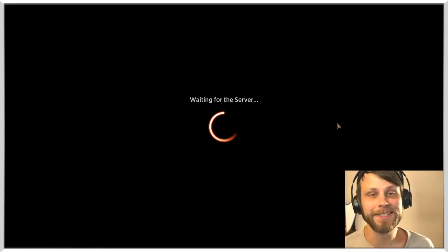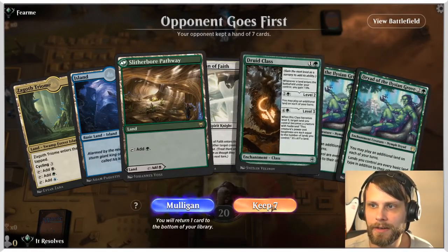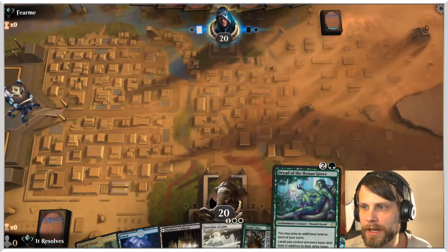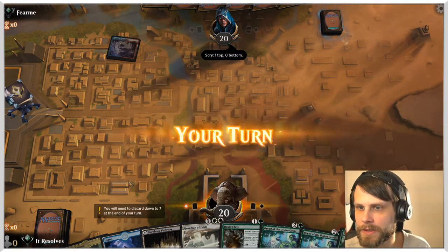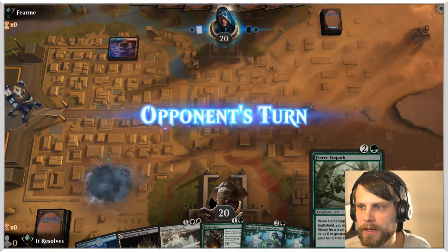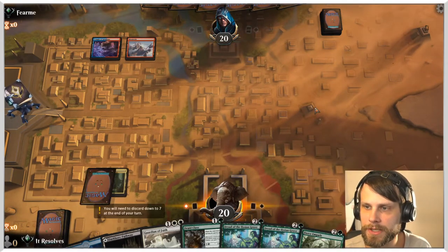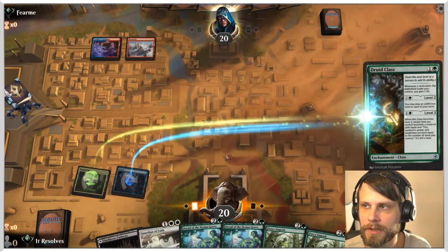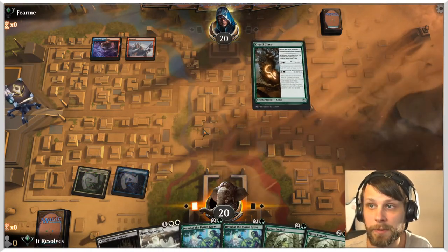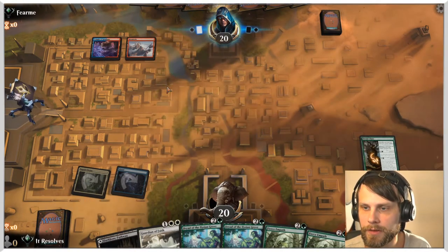Let's go to game three — our third and final game. This is a pretty easy keep: we've got a turn-two Druid Class, Dryad, Guardian — that seems pretty good. Fierce Empath is quite helpful because it lets you fetch whatever you need in terms of creatures; we only have a couple it hits, but those are very good. We'll go ahead and get Druid Class down — they might have a Spell Pierce but this will gain us a little life.